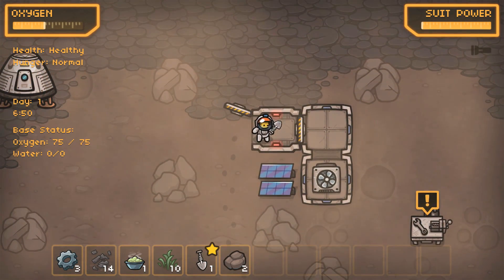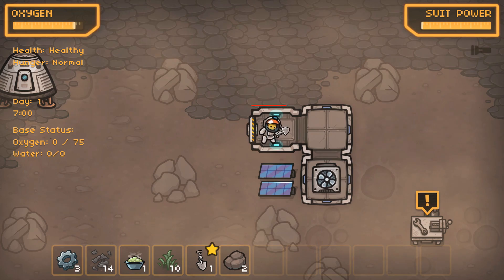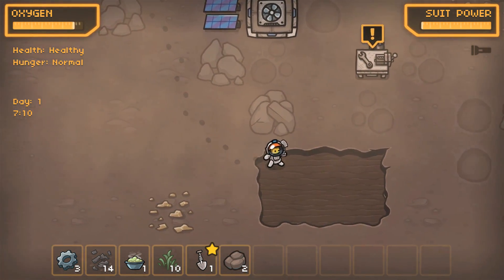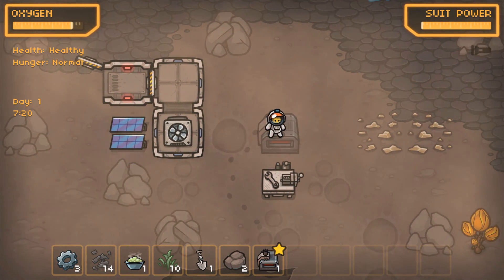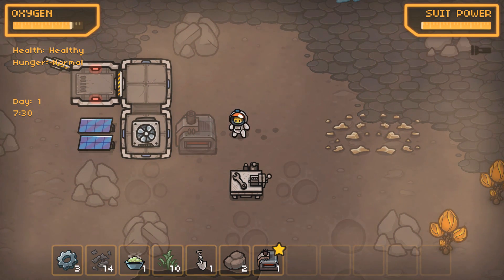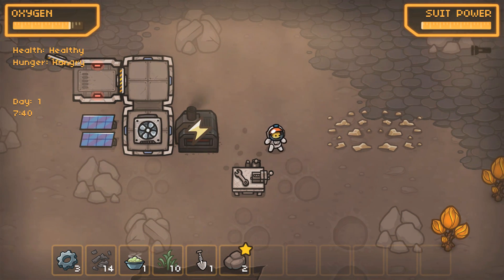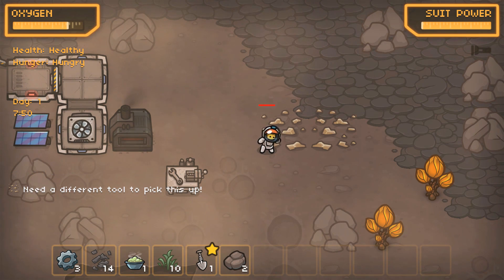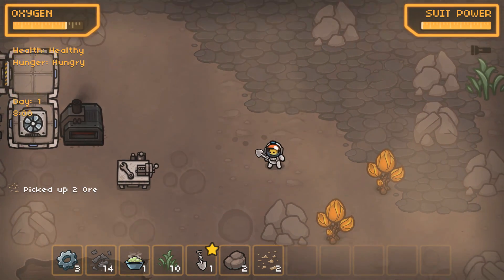Oxygen can only hold so much, so you might as well use as much of it as you can before time runs out. We've got a decent oxygen supply for right now. Nighttime's about to get here in like two hours — hopefully we'll have a full refill of oxygen for the first night. We've got a smelter right here but I need more power resources before I can use it. With the smelter I now need to pick up some ore with my shovel.